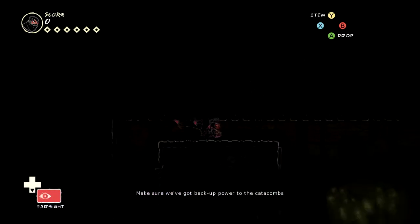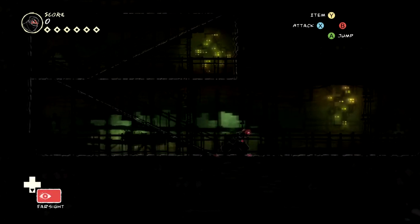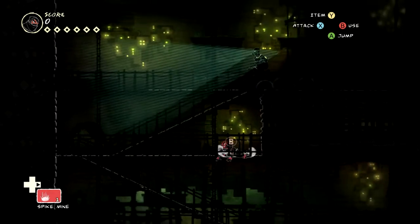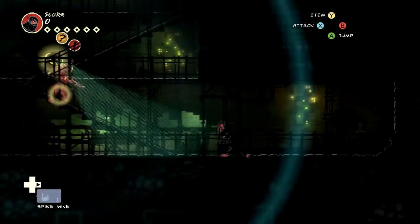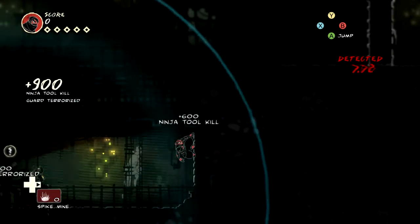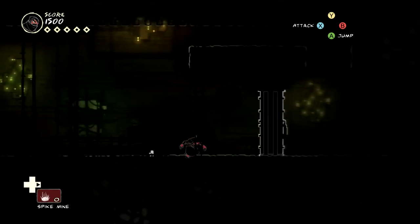Make sure we've got backup power to the catacombs. We pulled double shift installing those security measures down there. I don't want to waste it because of a brownout. That's how you're not meant to do it — you're meant to go up here and go that way, but I messed that up.